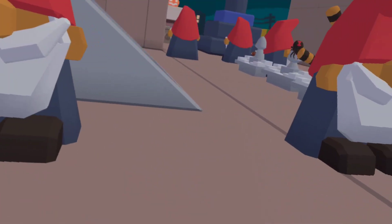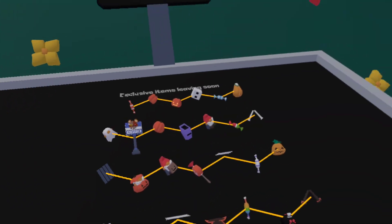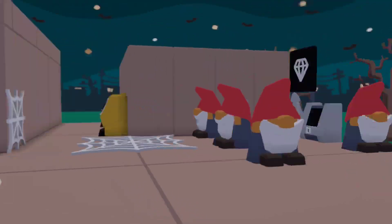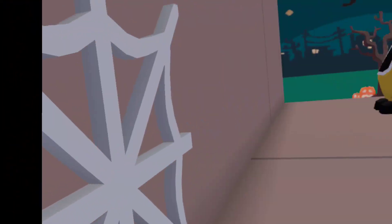We got the pumpkin bomb. It explodes into three tiny little explosions — you pick it up, throw it at people, and it'll explode immediately. Next up, we got the 2x2 web, which is right over here. Pretty basic. It's one of my favorite items.